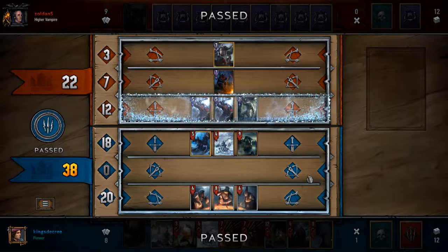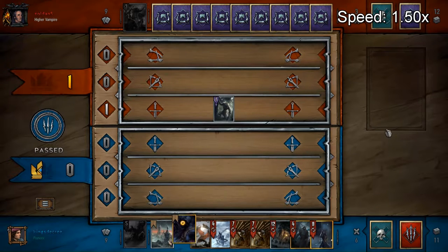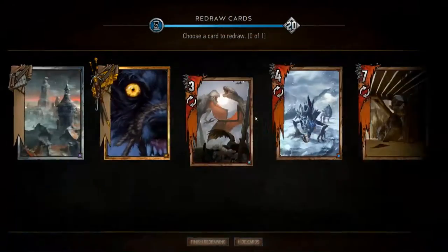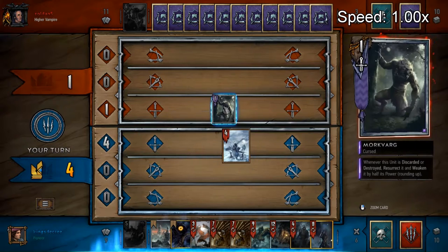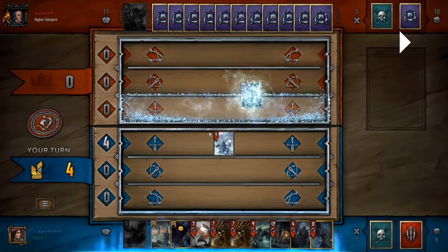Another option could have been Aerodin into Navigator into another Wild Hound and place a second weather, but that runs the risk of Grimace just clearing two of them. I didn't have a Wild out of hand anyway, so I went for the safer play and forced him to pass on my turns. I didn't really expect him to pass there, but he didn't have any good plays.